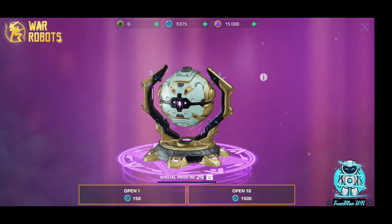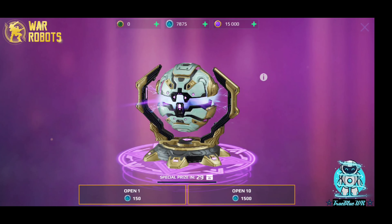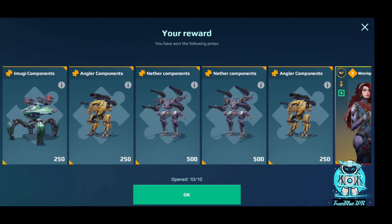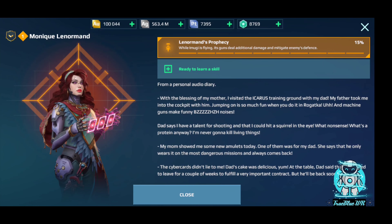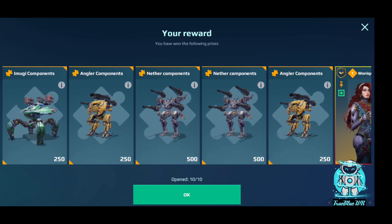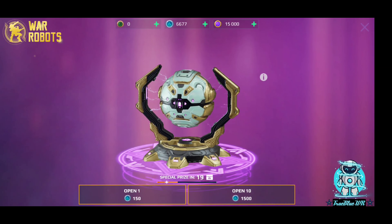Without further ado, we're going to hop in and start opening up these event chests. We're going to open them normally so you guys can see what our chances are. We're going to choose 10 rewards to see what we can get. Let's open these automatically — all right, let's see what we get. We ended up winning the Moogie Pilot, that new Moogie Pilot that was bugged through defense systems or blast dance or whatnot.